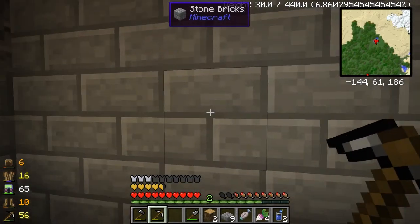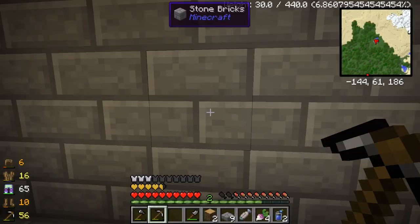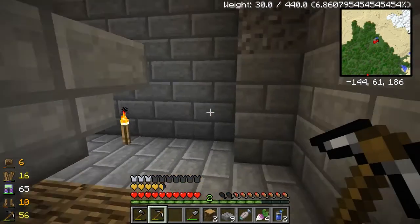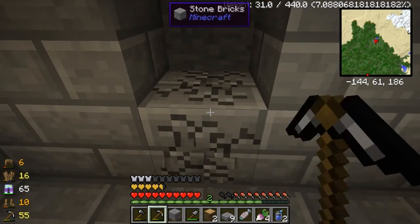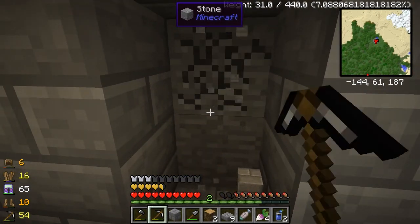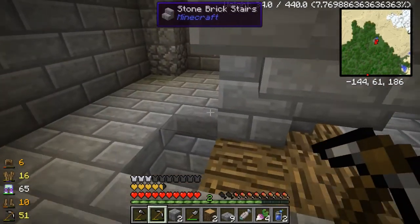If the sand is up there, which means I want to dig into the wall over here — hmm, that's gonna be a problem because I don't have any torches left. It's gonna be a big problem. How far can we dig in before we run out of light? It's not going to be very far.